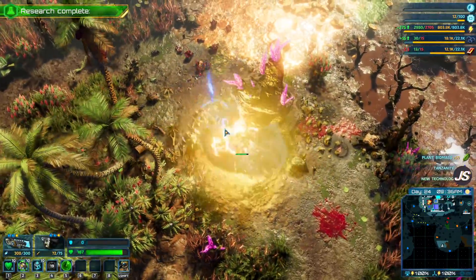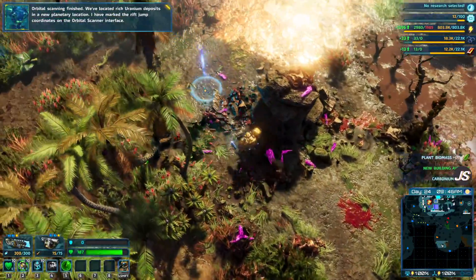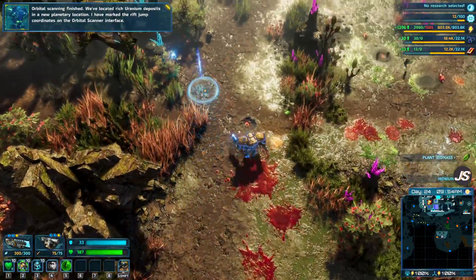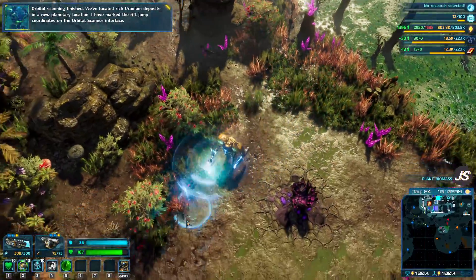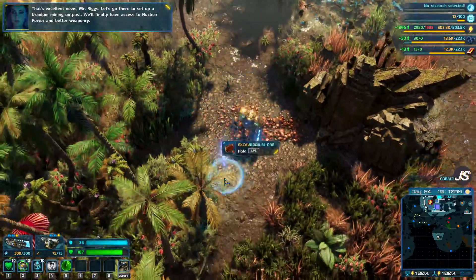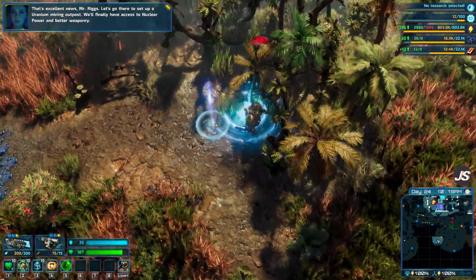A new technology has been developed. Orbital scanning finished — we've located rich uranium deposits in a new planetary location. Great, mark the rift jump coordinates on the orbital scanner interface. That's excellent news, Mr. Riggs. Let's go there to set up a uranium mining outpost.